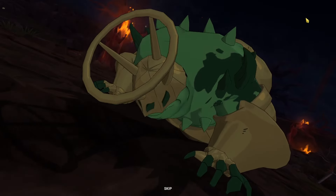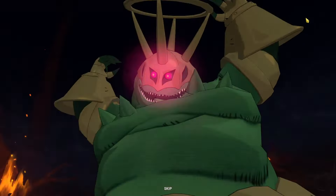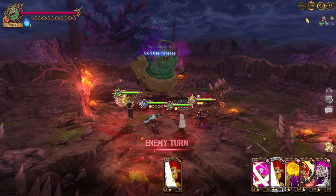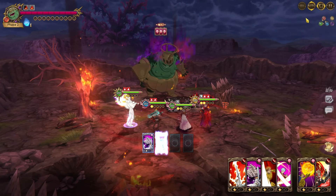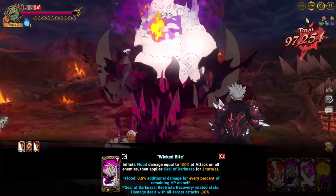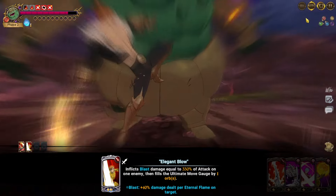Two of the teams are auto two-turn teams and the second one is an Albedo team. The Albedo team is kind of iffy because yes it's two turns still, but you still have to play it manually — so why play it when you can auto? I'm pretty sure most people will have the second team, which is a melee Escanor variant with Slater.